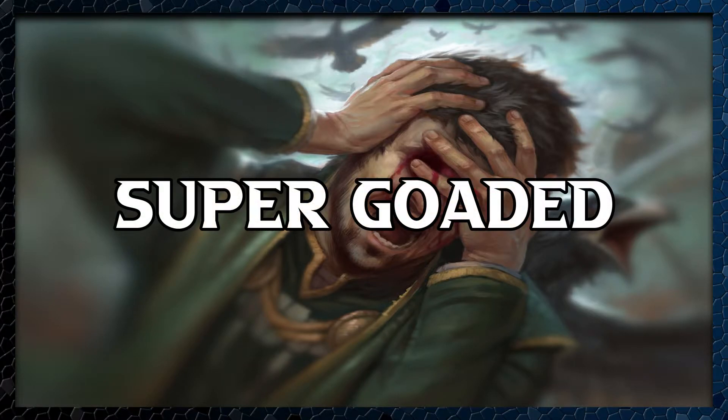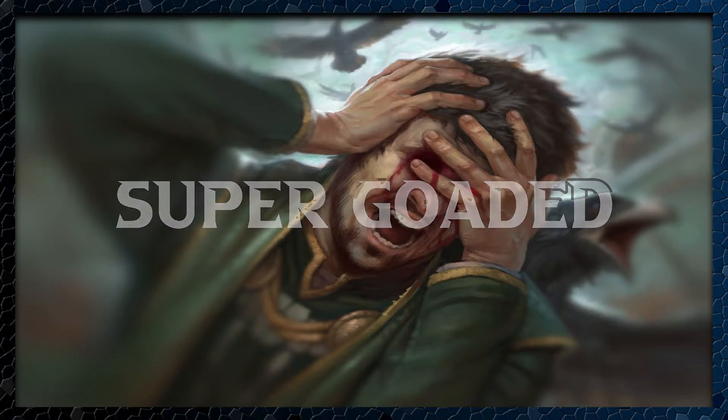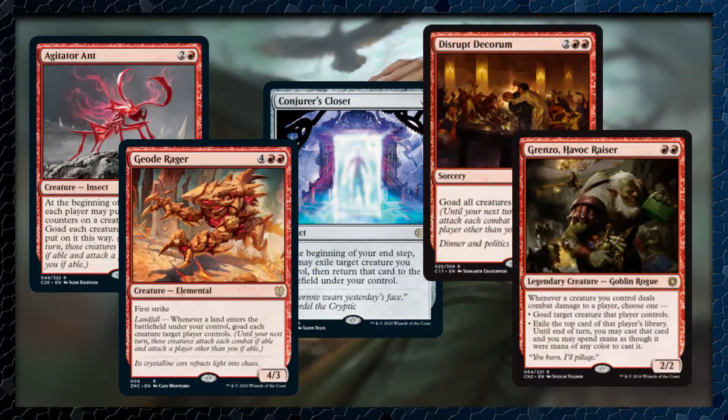First up is Super Goaded. While goad is a regular mechanic and it's a great mechanic, our commander does it a little bit better, but let's see what cards may aid him in his endeavor. We have a few creatures that just straight up do goad. Agitator Ant is one of those — an opponent can elect to have two +1/+1 counters put on one of their creatures, and then that creature has to attack somebody other than you if able. Geode Ranger, for just a landfall, allows us to assign goad to all the creatures a target player controls. Then we have Conjurer's Closet, which can help blink our commander if we have any other good enter-the-battlefield effects. Disrupted Quorum makes all the creatures get goaded for one turn, and if you have a way to recur it, that could be a way to keep creatures off of you and away from your face. Then we have Grinzo Havoc Razor — whenever any of our creatures hit an opponent, we can goad a target creature they control. It also has the upside that if we can't goad any of their creatures, we can exile the top card and possibly cast it ourselves from their own deck.